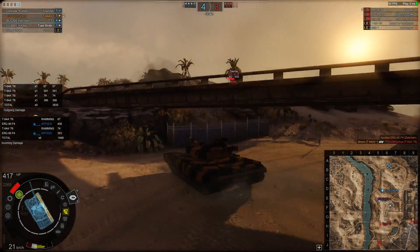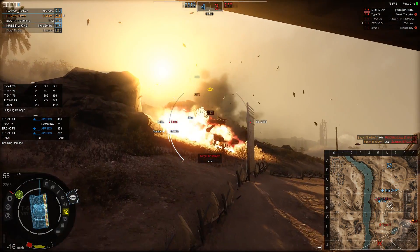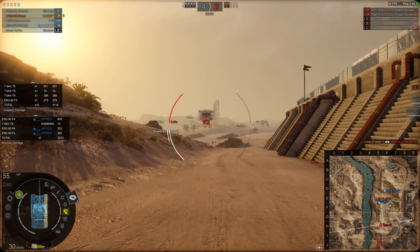We did take another shot from the ERC, but he's under fire as well. Bouncing the shot — we're down to 55 hit points. Aiming across — lovely, 270 damage. We finish off the ERC. That's our third kill. We're on 55 hit points, thinking: where's the enemy team?